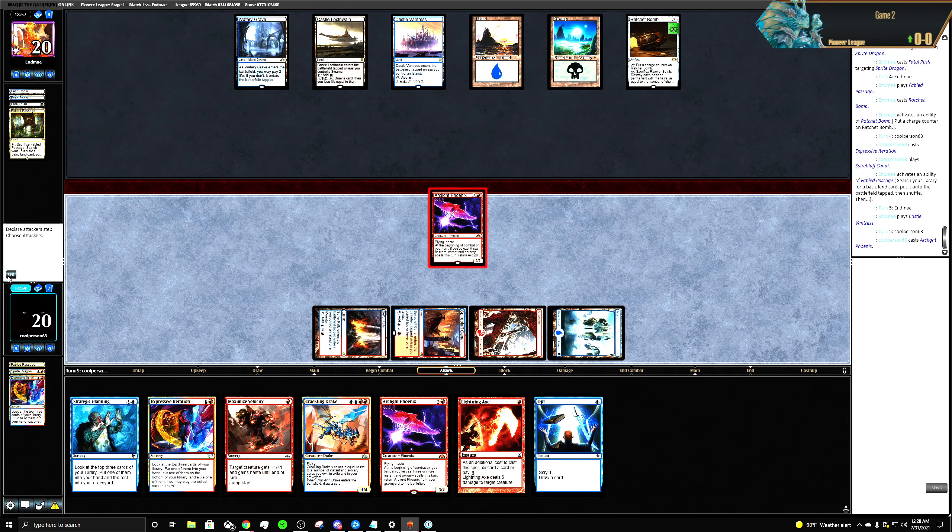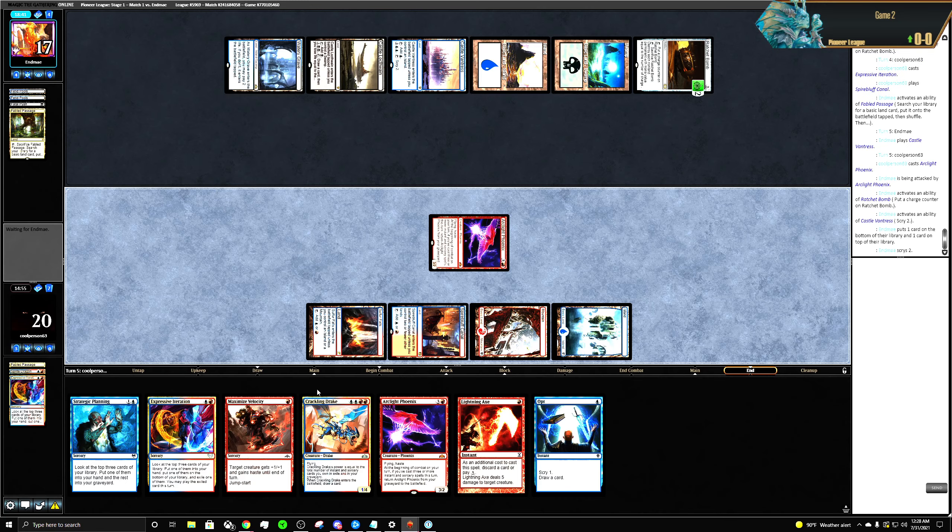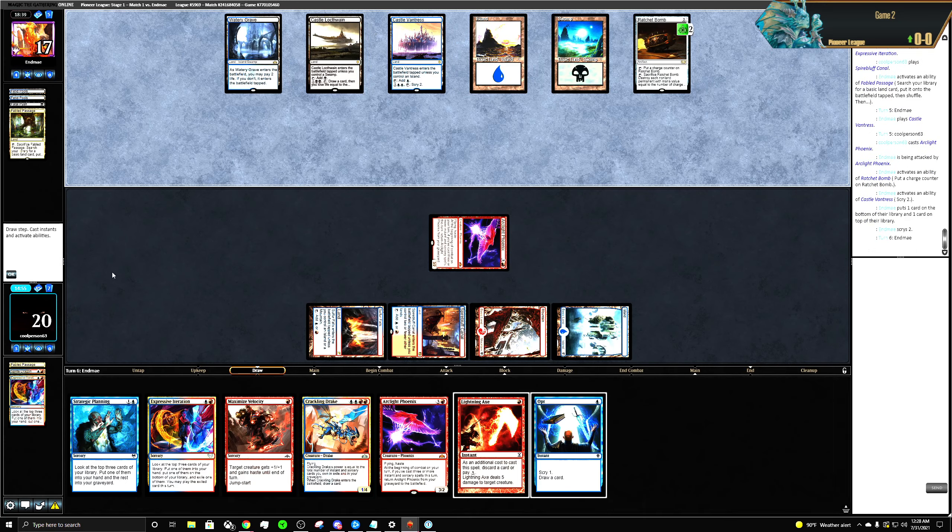Scry two. I have a handful of cards. If I find another land I have the Crackling Drake, Maximize Velocity — although my Crackling Drake is not looking the prettiest right now.